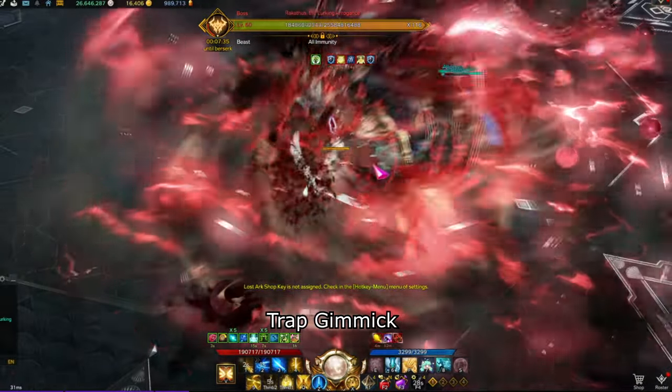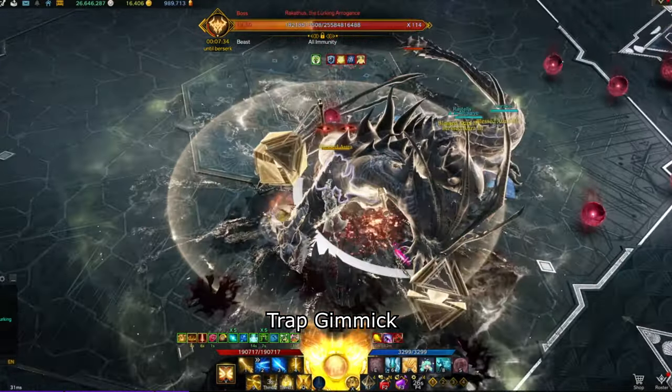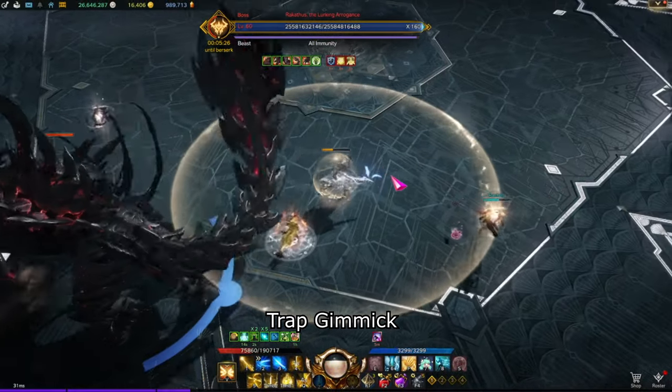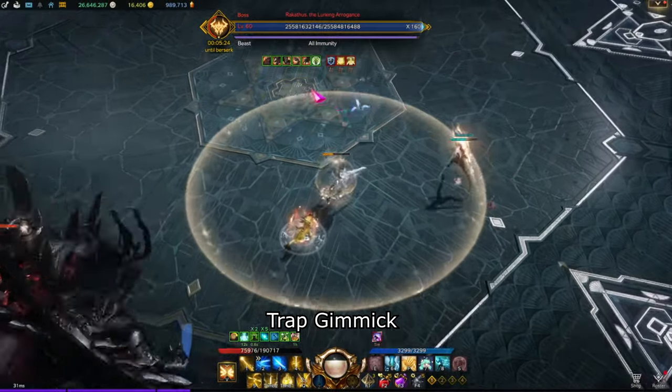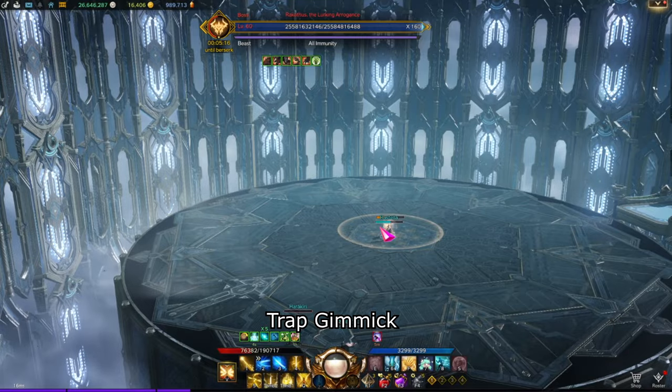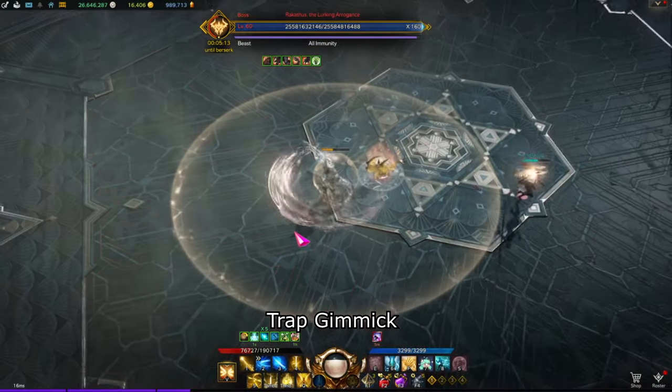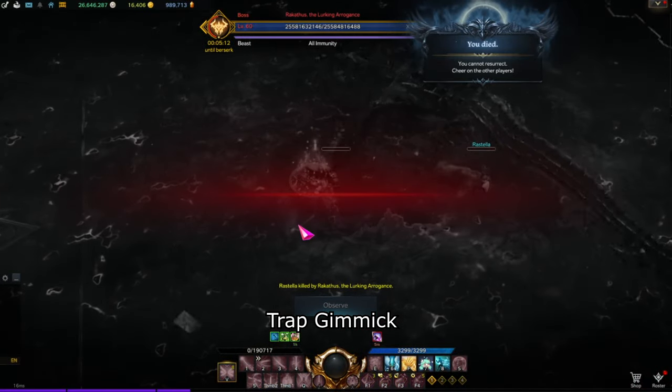When you finish destruction on the boss, the boss will gain a buff that prevents him from being trapped again by the orb for roughly 44 seconds. This will also remove the buffs on the boss. If you fail to perform destruction on the boss by the time he gets five buffs, it will be a raid wipe. This is why you must force the boss into destruction throughout the fight.